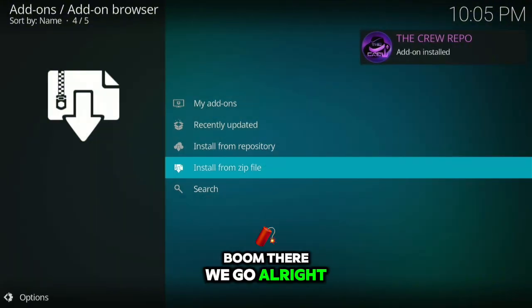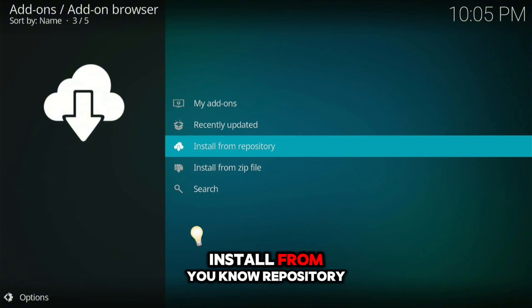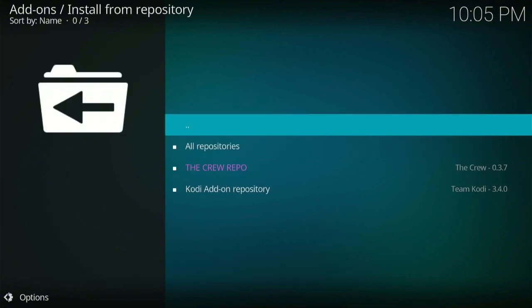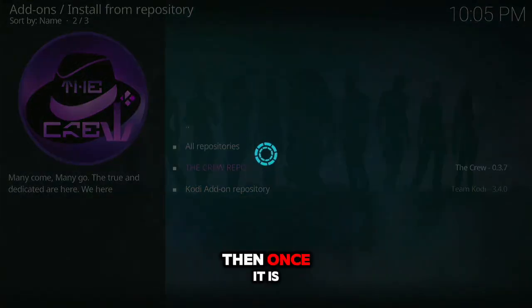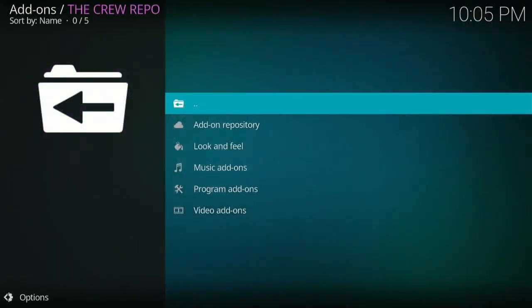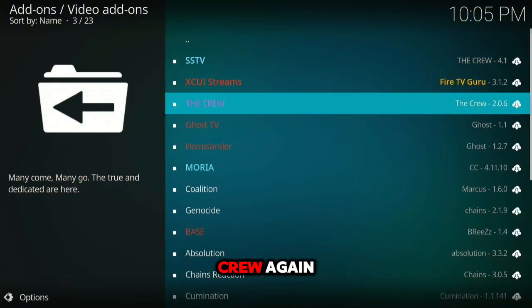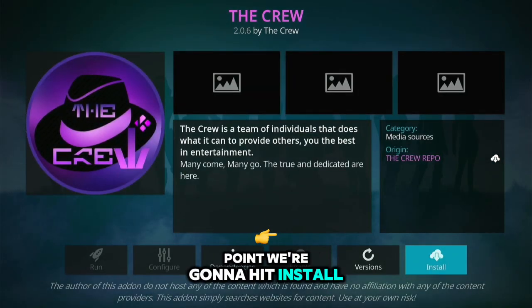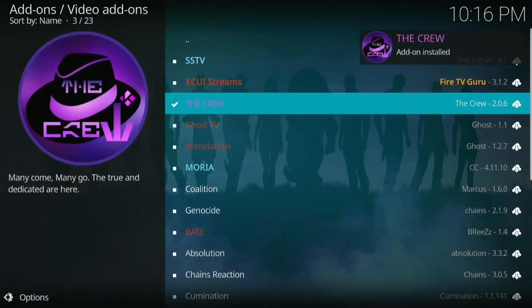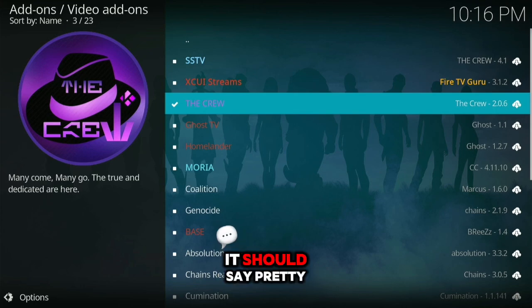Once it's completed, you should see the same notification that I just got. After that, go to Install from Repository, click on The Crew, let it load up, then go to Video Add-ons, click on The Crew again, and hit Install. This is exactly what it should look like — boom, there you go. Once you hit install it should say that, and now you know it's done.